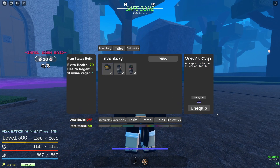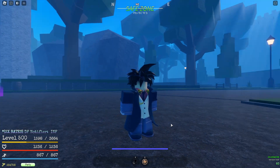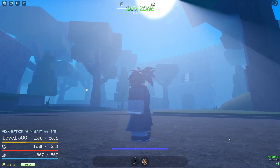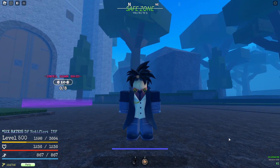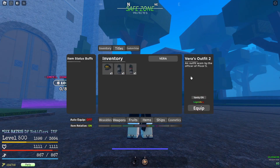Next we have Vera's outfit. You can see these buffs are getting way better — 125 health, which is insanely good in my opinion, and then two health regen and two stamina regen. Here's the fit — it's lowkey cold, I feel like you can make some cold fits with this. Let's do a little 360. Pretty much it for the stats: 125, 2, 2.